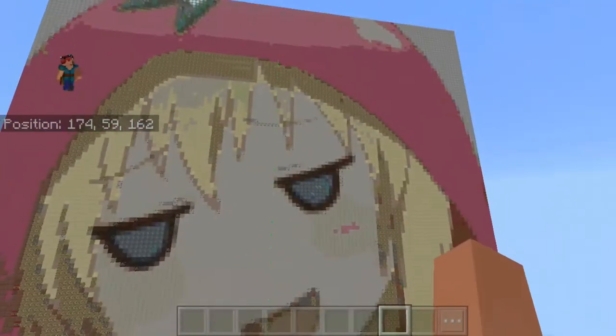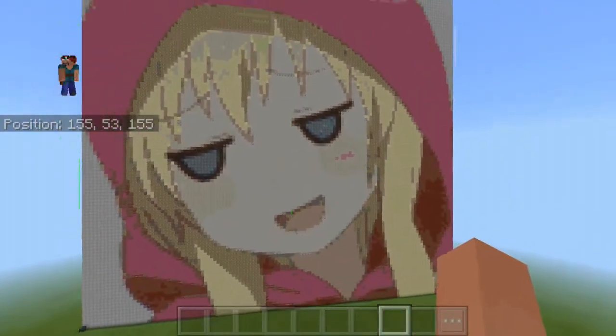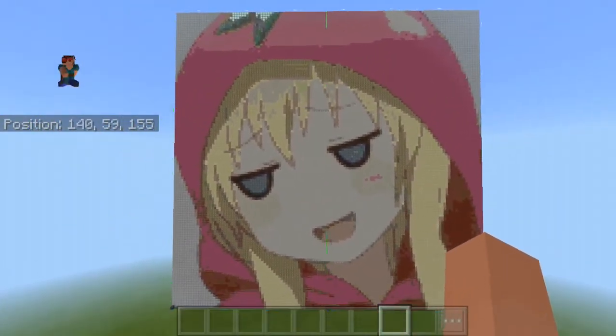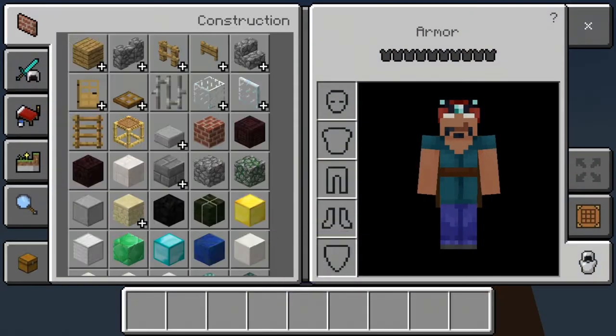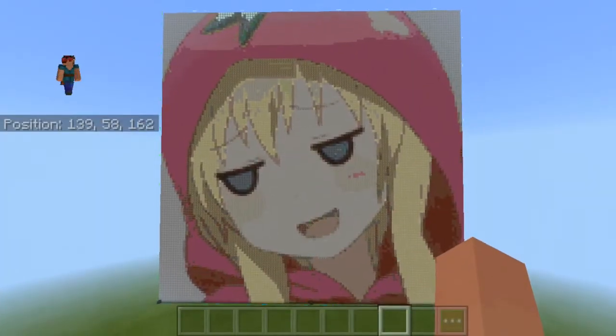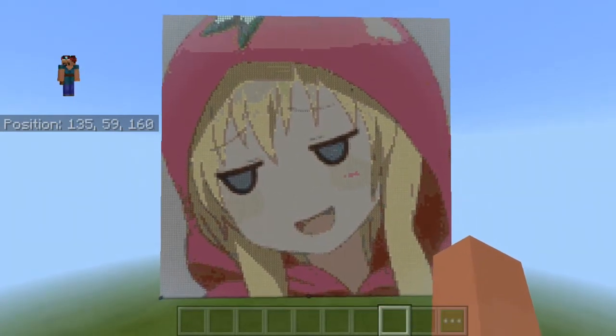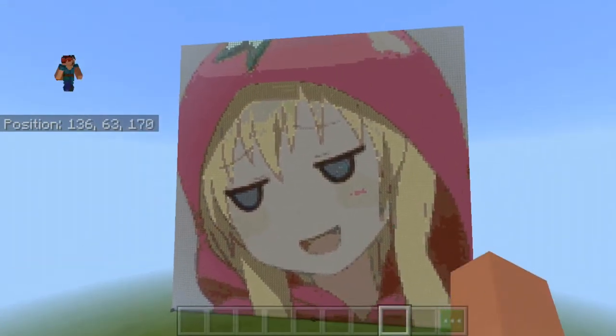Don't mind the structure blocks — I had to save this — and so far it's really good, but there are some downsides. One of them is that it uses 1.12 textures. Look at all these old 1.12 textures; it's pretty outdated and they haven't updated at all. They have everything up to 1.9 to 1.12, but that's only for Java edition.